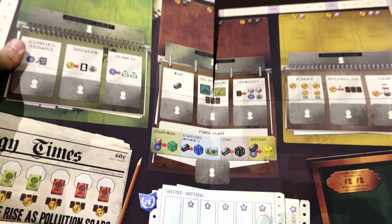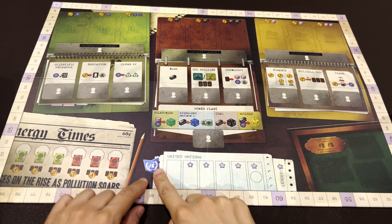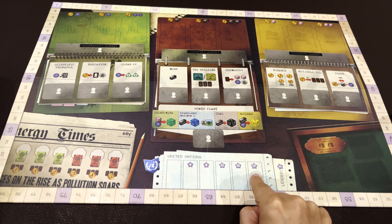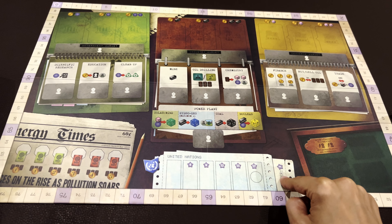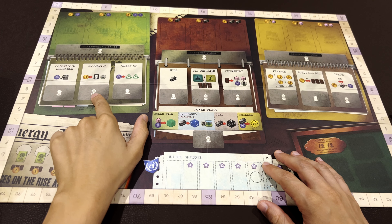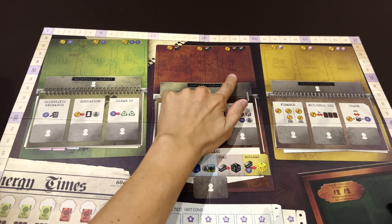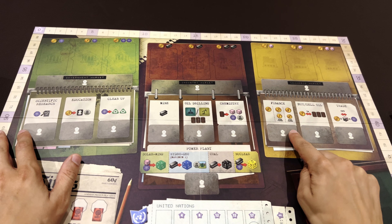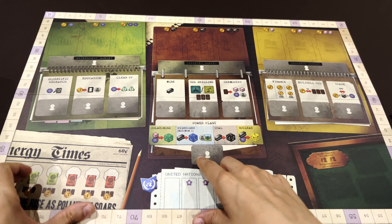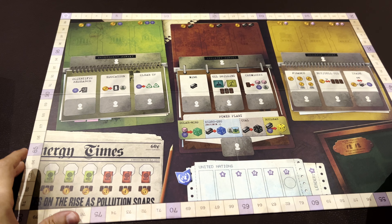Surprisingly, the board is not that big for a box this heavy. There is a United Nations track — if you invest in it, you'll get points, and if you are the leader you'll get most points. Around the board you have the governmental buildings, industry buildings, and commercial buildings where you get money and trade. There is also a power plant action, and there's also the New York Times — I don't remember what that is — and the achievements are here.